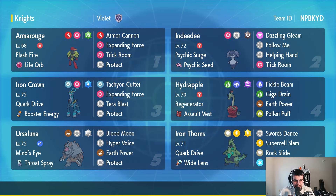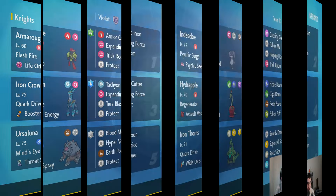The MVP of this team is Iron Thorns with Quark Drive, Wide Lens, Electric-type Terra, and moves: Swords Dance, Supercell Slam, Rock Slide, and Ice Fang. It's essentially just a sweeper — so, so good. I don't even think I've used Swords Dance once in the entire first video. With that quick rundown done, let's get into the first battle.